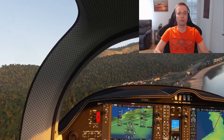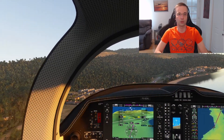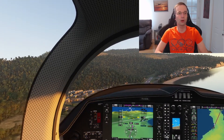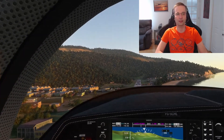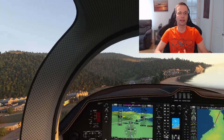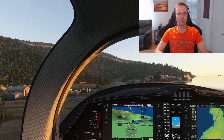A stable approach means you have a glide slope that's going to be steady the whole way down. So you're not starting off at 200 feet per minute descent and then quickly accelerating to a thousand feet per minute and then going back to 200 feet per minute. You're keeping it at a constant number, usually somewhere around 500 or 700 feet per minute.